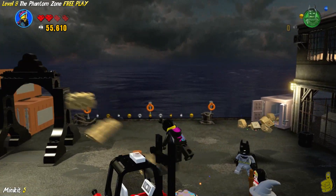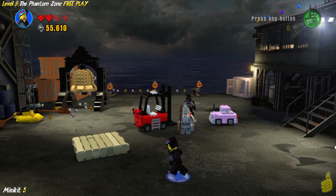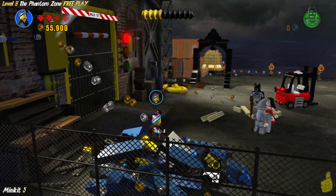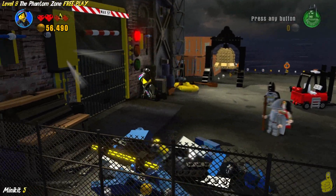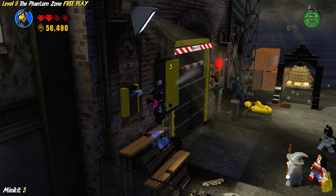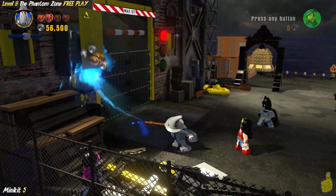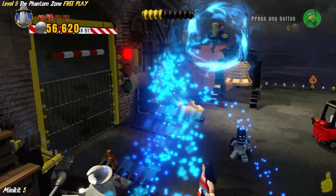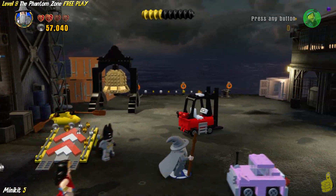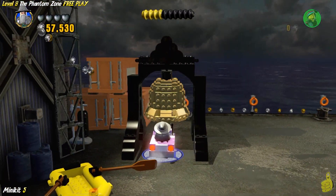If you guys know something I don't, let me know — but I'm pretty sure we're about ready to witness something pretty sweet. You'll notice I destroyed this box on the bottom left-hand corner, and you also have to get that box on the wall — you might have to use the Batarang or magic to target it. Build the pieces up into a jump ramp, jump, and ring that bell.